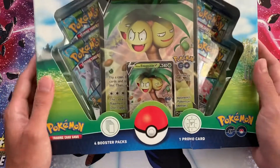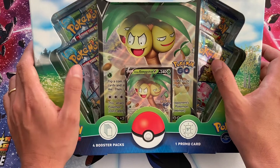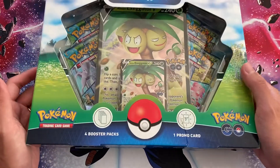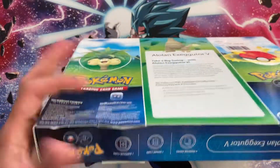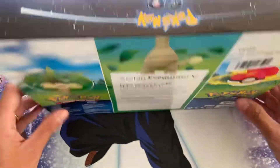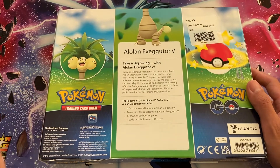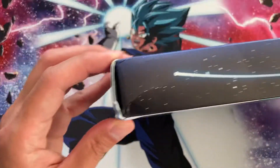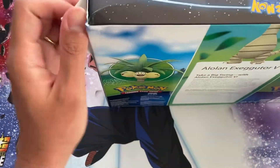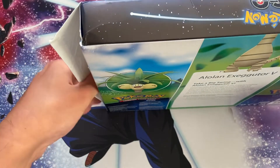It comes with one promo, one jumbo promo, four booster packs, and some code cards as well. I bought this online from a store called very.co.uk and the box came pretty damaged, so it was quite cheap — I think I paid maybe £18 for it. If you're planning to open it and not keep it for resale, why not? You can see it's quite damaged.